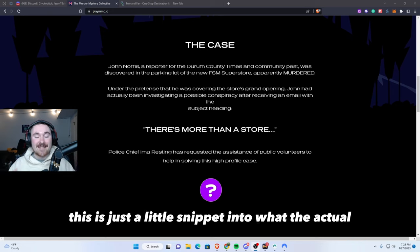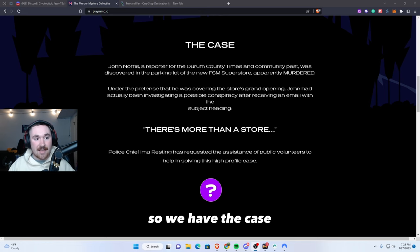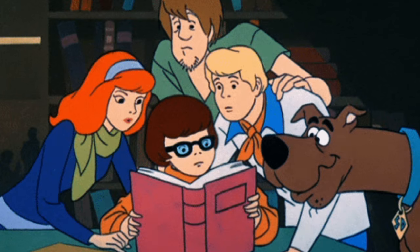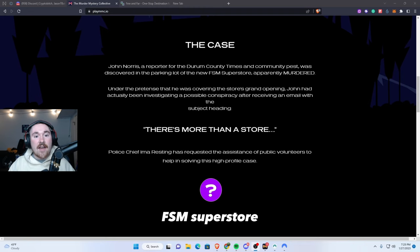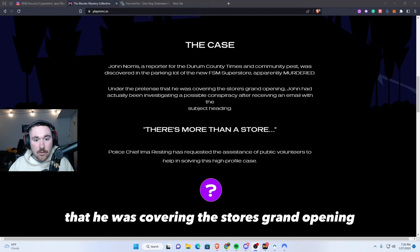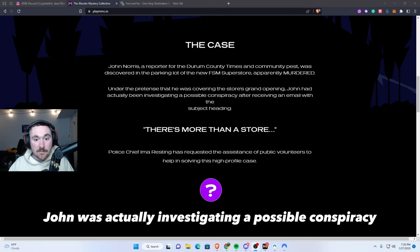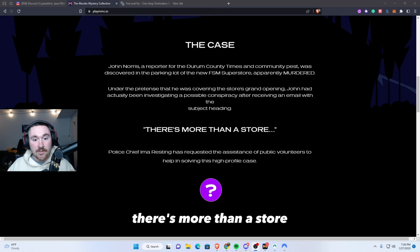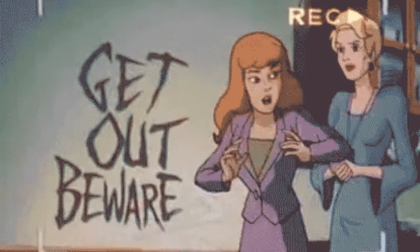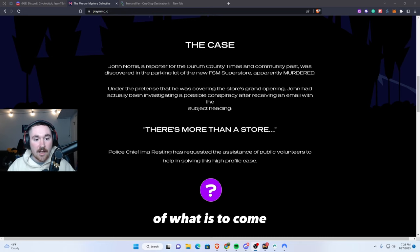This is just a little snippet into what the actual NFT and storyline might possibly look like. We have the case: John Norris, a reporter for the German Country Times — the community pest — was discovered in the parking lot of the new FSM superstore, apparently murdered under the pretense that he was covering the store's grand opening. John was actually investigating a possible conspiracy after receiving a strange email with the subject heading 'There's More Than a Store.' I love this so far — it really just gets you involved in the plot line of what is to come.